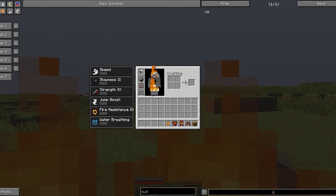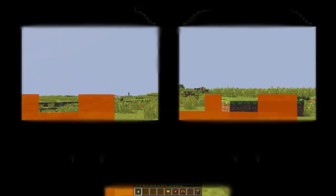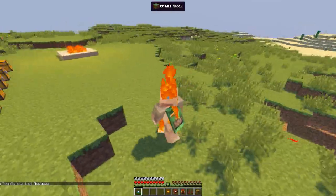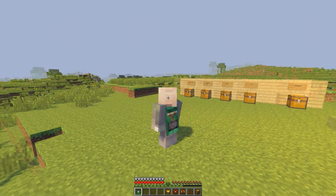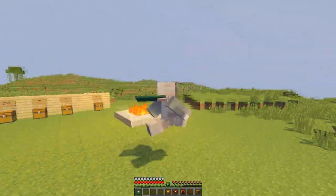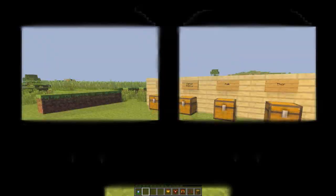Let's grab the repulsor again. It works the same way with any of the armors — if you right-click you shoot off that repulsor and create that explosion. Like I mentioned, the Mark 1 does have Slowness which corresponds to its bulkiness, as well as Jump Boost, meaning you cannot fly with this armor but you can jump pretty high, because of course Iron Man cannot actually fly with the Mark 1 armor in the movie. If you try to fly you can see it basically does nothing.